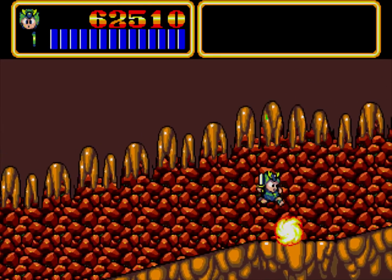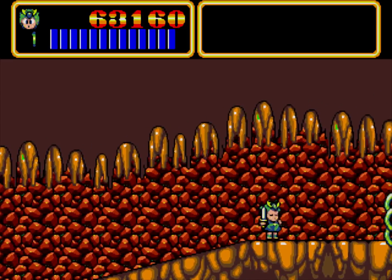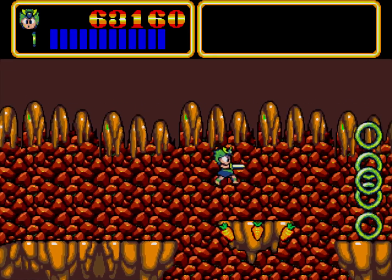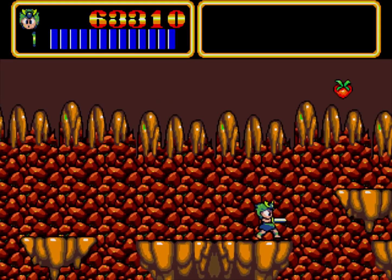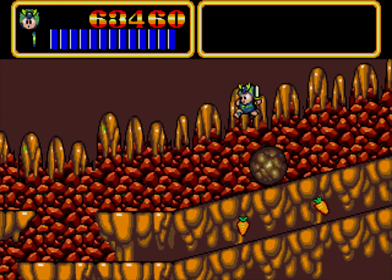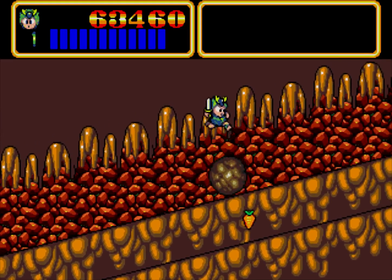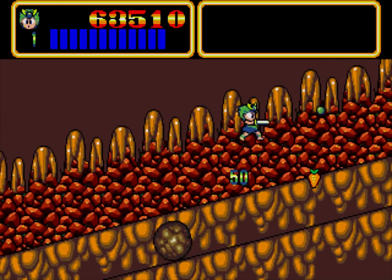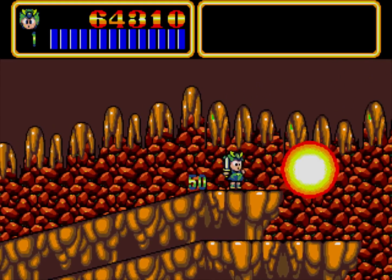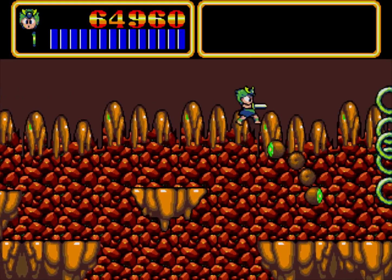Difficult jumps coming up — hold down A. These boulders also go to the bottom platform, so just take your time. Don't rush too far to the edge of the screen. If you think you're safe on the bottom, the boulders will get you there as well — and there's a giant one. I thought I was safe but I definitely clipped that one. Crap, bats spawning right in front of me.